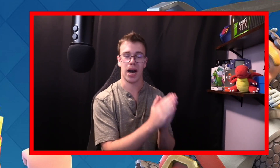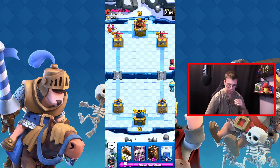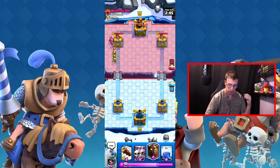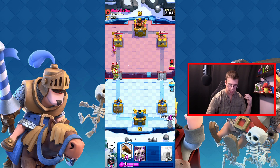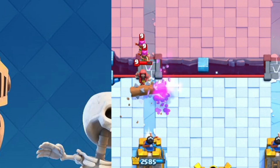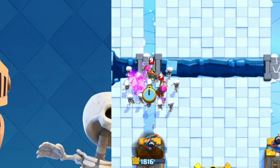I'm hoping I don't run into an executioner right out of the gate. Honestly, if I get matched against an executioner with my deck, I'm going to lose without a doubt. This guy's starting with his troops, so I'm going to drop my lava hound from the back and use the log to clean up the small troops. Then I'll drop skeletons on top to finish them off.